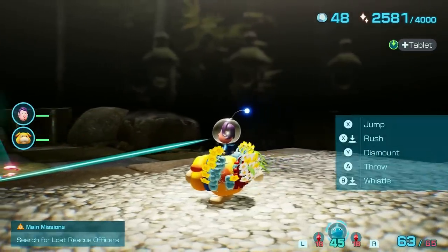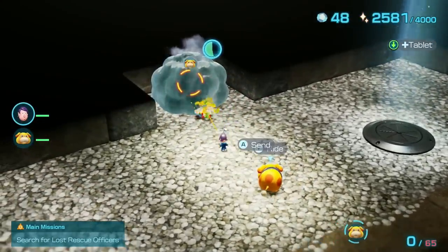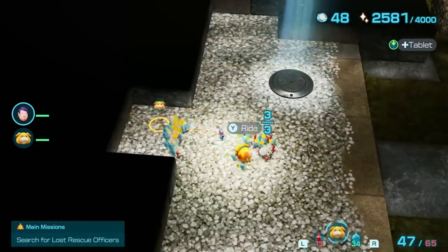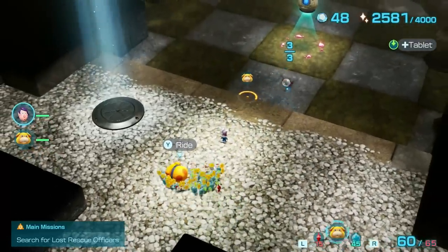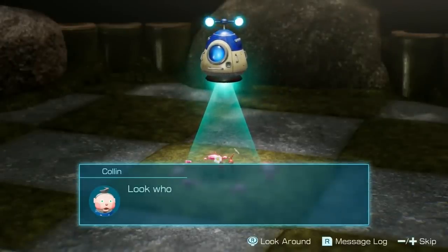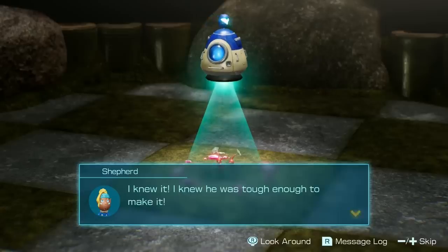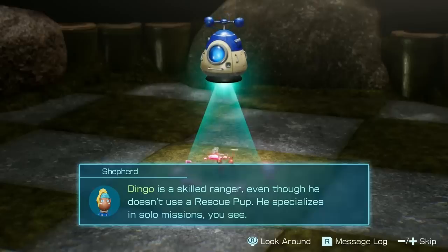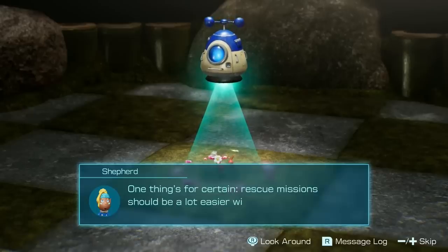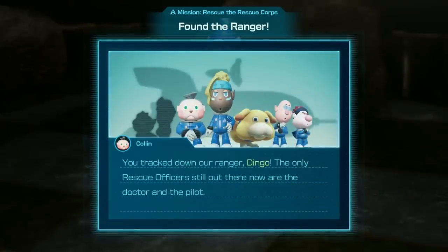I'm trying to check out the background — looks to be like a bamboo garden with some statues. Interesting. There's our castaway! Who have we got? Let's check that ID. Look what we have here — Dingo, from home planet Ori. An officer who excels at solo missions. He's not a joiner by nature, but he'll show up and lend his physical abilities when need be. Dingo! I knew he was tough enough to make it. Dingo is a skilled ranger — even though he doesn't use a rescue pup, he specializes in solo missions. Rescue missions should be a lot easier with his help.